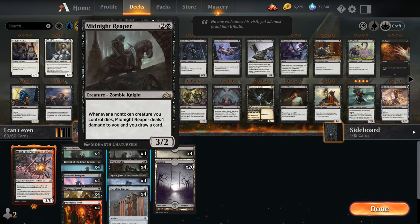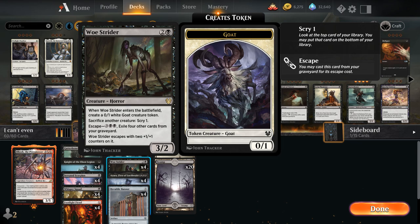At three mana we've got the full playset of Midnight Reaper, which helps us draw extra cards when our creatures die. Keep in mind it deals two damage to us with an Obosh in play instead of one, so it does hurt — but usually we don't mind because Reaper shines against control decks where life loss isn't super important. We've also got the full playset of Woe Strider as a way to sacrifice our creatures. If we have a Serrated Scorpion or Footlight Fiend and they can't attack due to board stall, but we play an Obosh, we can sacrifice them to Woe Strider and get four damage from the Scorpion and two from the Footlight Fiend. Later in the game we can also escape it, making it a nice mana sink.